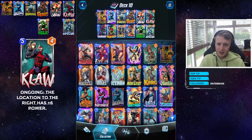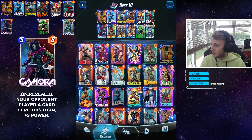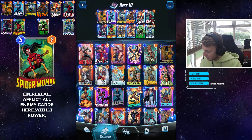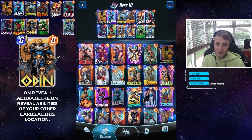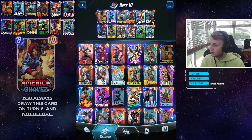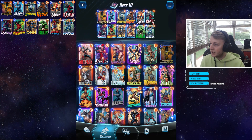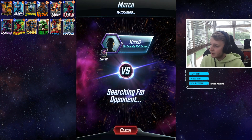We've got Claw in there in case we have him in hand on turn five — he buffs up the right location. Gamora buffs herself up if you play her where an enemy plays a card. Spider-Woman nerfs all the other cards on reveal. Odin doubles up on the on-reveal abilities. America Chavez always draws on turn six, so you can essentially rule out some of these cards from being picked up on turn four. Let's jump into a match and demonstrate how this works.